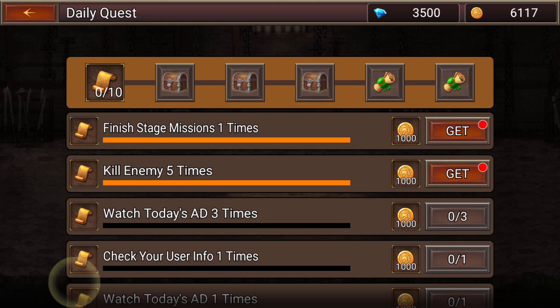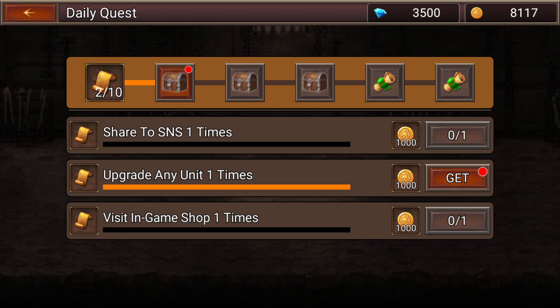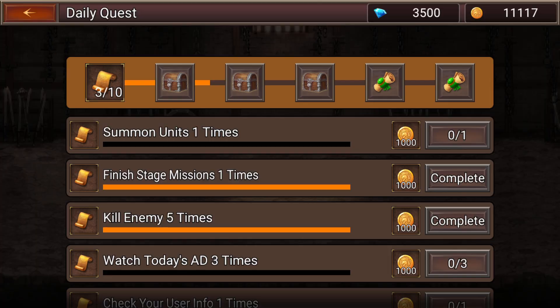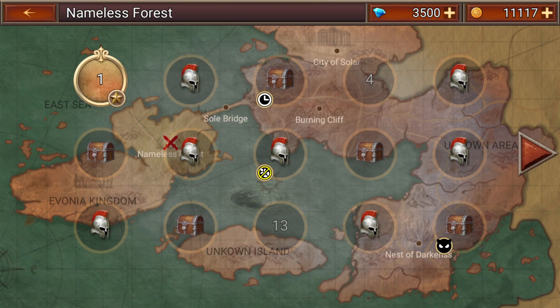And I did a mission. Finish stage one mission one time. There are a lot of spelling issues here. Kill enemy five times - that one is okay. Upgrade any unit one times. I have a little box I can open with some more money in it. There are two ways you can upgrade your guys: you spend money on them, or you get another card of them. So I'm guessing summons are going to be coming up. It's going to give me another unit here, I believe, or maybe I earn one after I win this one.